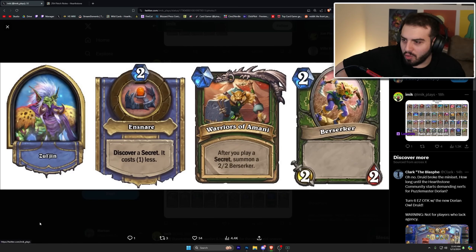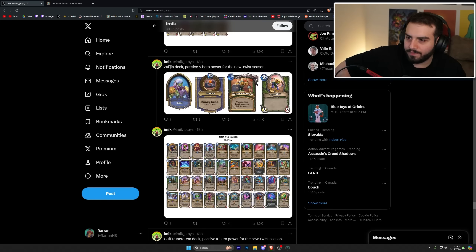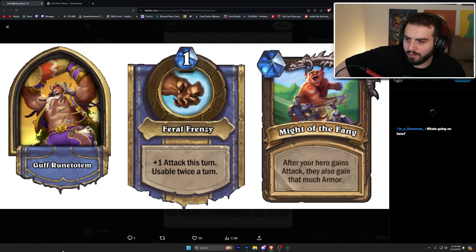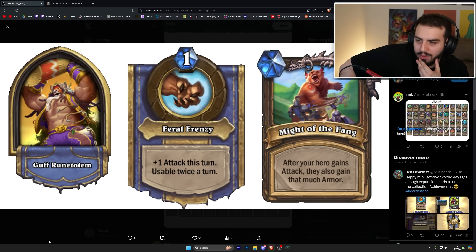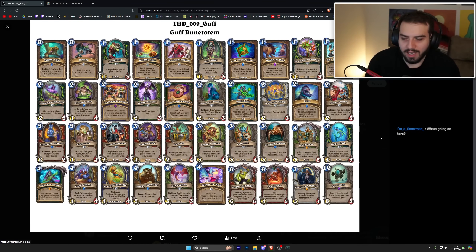Zul'jin is two mana — discover a secret that costs one less; Warriors of Imani passive: after you play a secret, summon a 2/2 Berserker. So it's basically just secret hunter — not bad, could be cool. Guff Feral Frenzy is one mana — plus one attack this turn, usable twice a turn; after your hero gains attack, they also gain that much armor. I think this one's really cool — it actually lets you play like a druid.